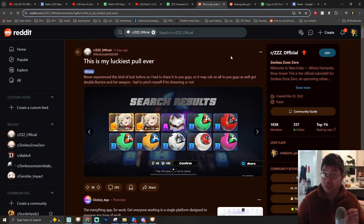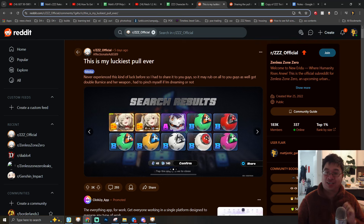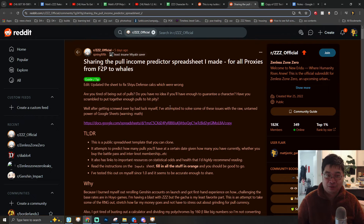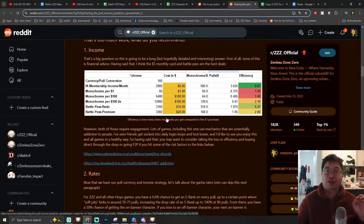Welcome everyone. Today we have a new Zenless Zone Zero gadget guide and summoning video. Looking behind me, we're looking into some of the raids and also methods of getting your limited S-rank characters and also limited bandit weapons, and this is definitely one of the luckiest pulls I've seen. We'll be going through a lot of information shared on Reddit and also a lot of notes I have collected for you guys.